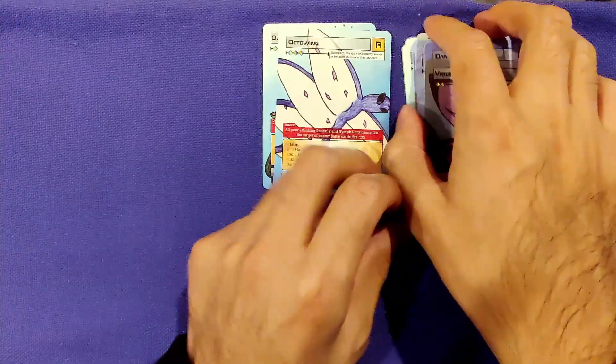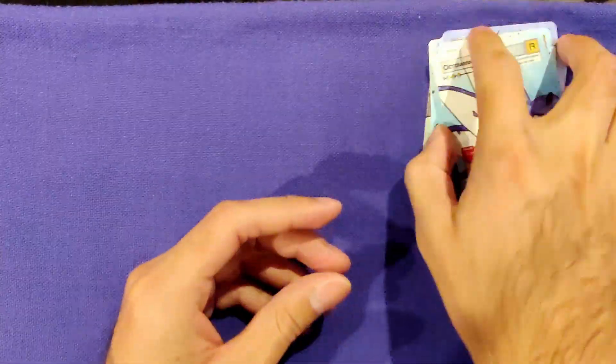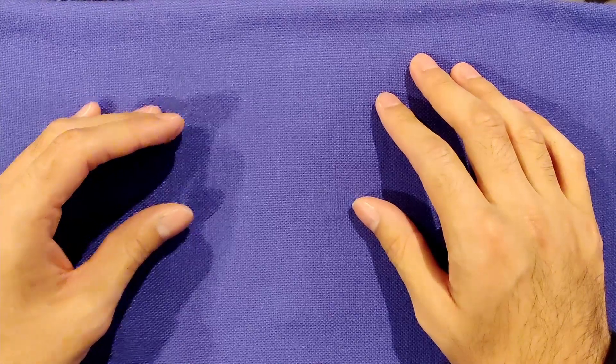So in this pack the rares we got were Octo Wing and Ulsa Misplaced From Time. That's gonna do it for the pack opening, thank you guys for watching. I actually got a pack of the Altosphere with this Game Crafter order, so I'll be opening that very soon. I'll see you guys next time.